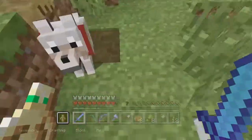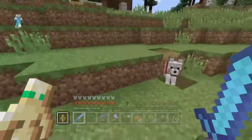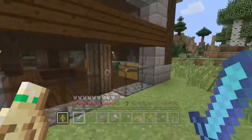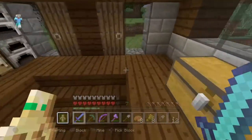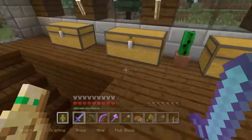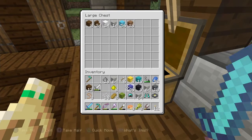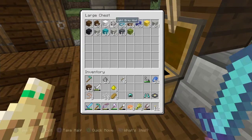Oh yeah, hi Max! And hi no-name — we still need a name for this wolf. Guys, please in the comment section below name the wolf anything besides Max and besides Maverick, because we already have Maverick as a horse. Once you do that, I'll give you a shoutout. So — wool, wool, wool. I got brown wool too, not bad. This is all the wool we have for now.